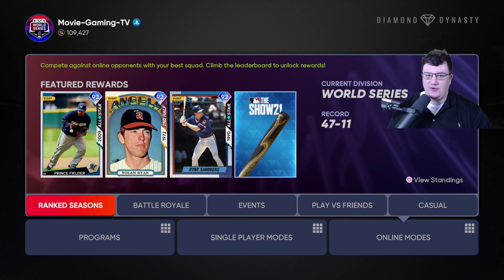I'm starting to get into some of the offline modes, specifically conquest, because I'm trying to work on my pinpoint pitching. My record is up to 47 and 11, but at least three of those losses are from trying to use pinpoint pitching before I was ready. So I've been going back through conquest — you can get some stats playing rookie CPU games in there.